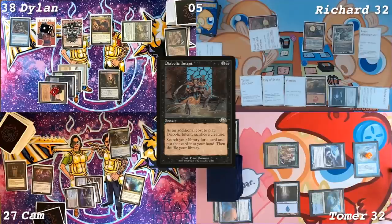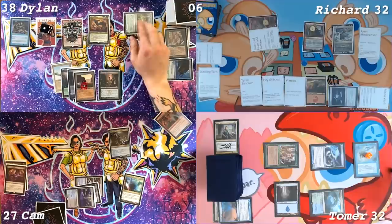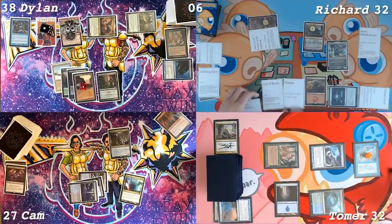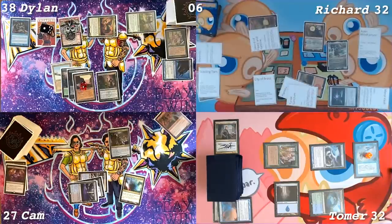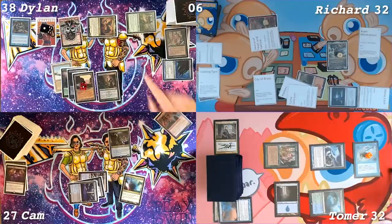Actually what I wanted was in here, so that's okay. I will pass the turn back. Draw a card. Go to combat. I'll send Destiny Spinner and the First Sliver at Jessica. Block Spinner with Ardent. You can make him into a god. I'll put a counter on it. You got me. Jessica dies. Jessica dies.